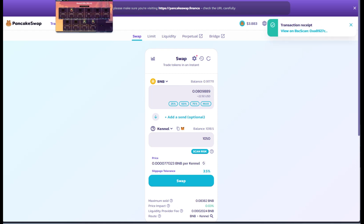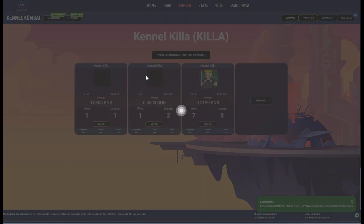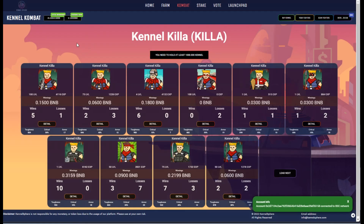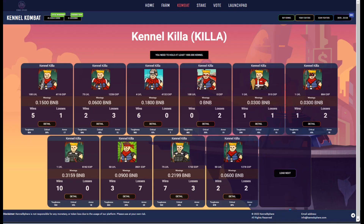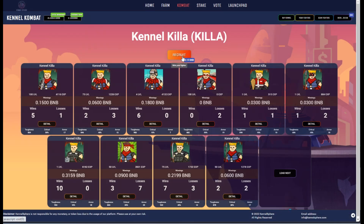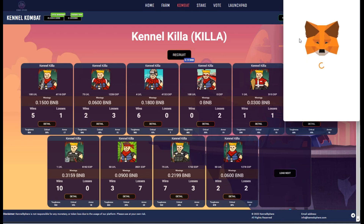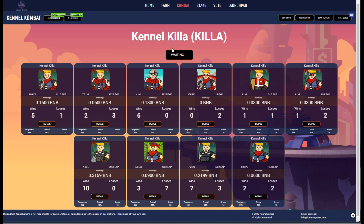We're going to come over here and refresh this page because now I will have over the 1,000 count. Then the recruit button comes up. To recruit — aka mint a fighter — it's currently 0.13 BNB. So we're going to go ahead and recruit one. It just takes a second to get validated on the blockchain. This is Binance Smart Chain, or BNB Chain as they like to call it now, so it doesn't take too long.